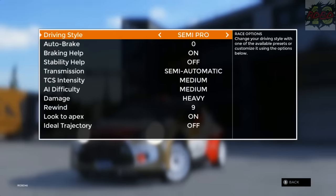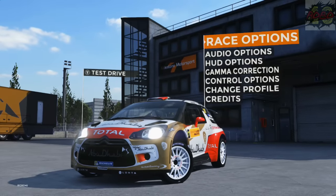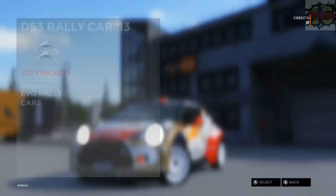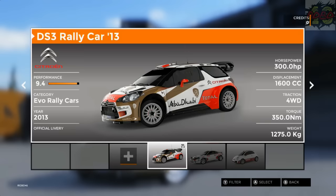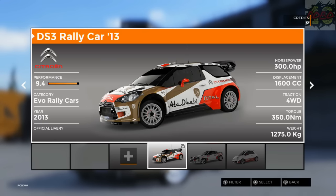Race options. Oh we've got driving stars - rookie, semi pro, or pro. Let's just keep it on semi pro for now because I don't actually know how this is going to handle. I might crash at the first corner and that would be really embarrassing. Let's see how this goes. Is that the only car we can use? No it ain't. Why would you want to use a 500 for rallying? Okay we'll go for the DS3.